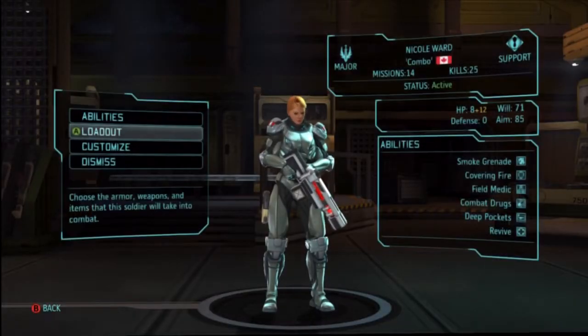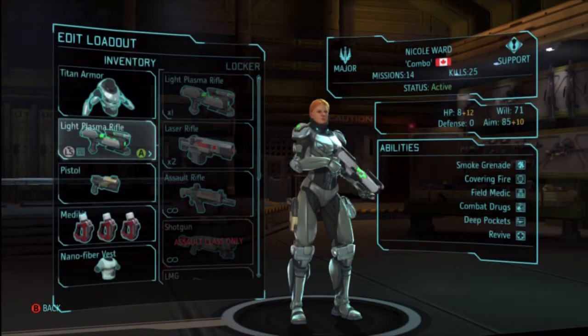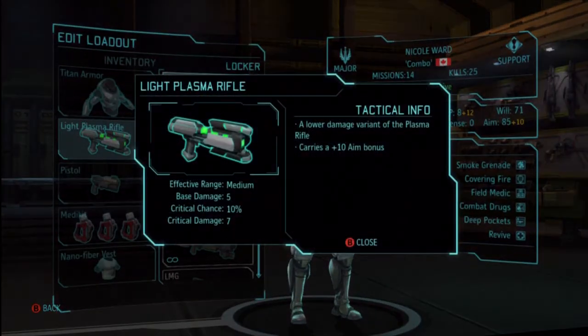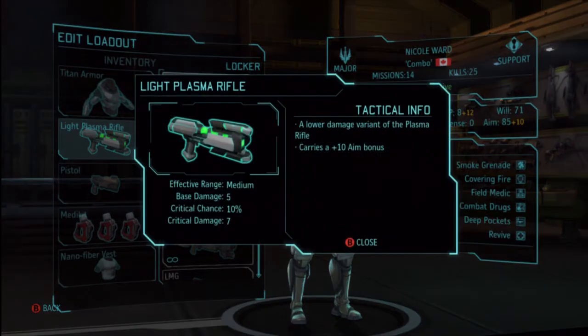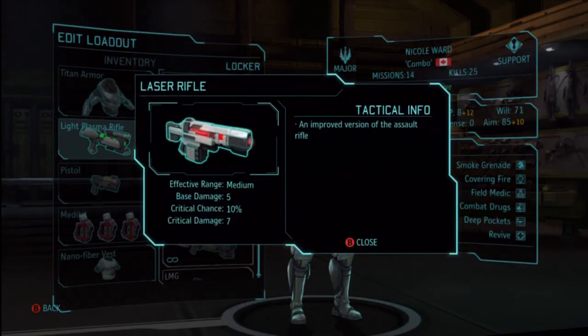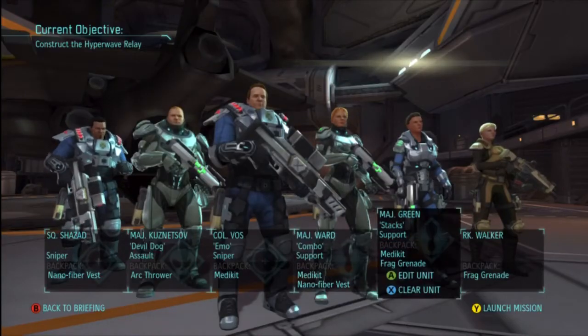She doesn't have a plasma either. Do I have another one available? Yes I do. Just wanna make sure that actually is better — it does 5 damage versus... it's the same. Critical chance 10, they seem identical. I like plasma better, so we'll stick with the plasma.